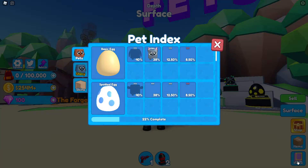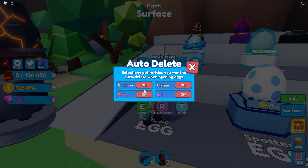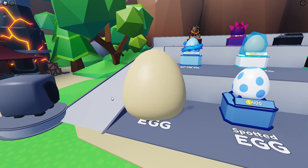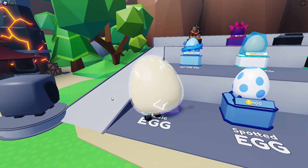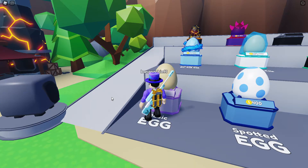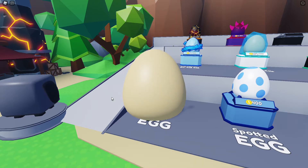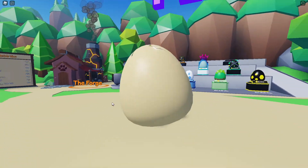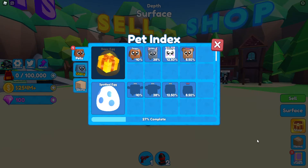Alright, let's start opening some eggs! We've gotten one pet from this basic egg before — the cat. There's free auto-hatch, so we got the doggy. I'm auto-deleting all these pets to keep things clean. We got the unique bunny, and there it is — the rare bear! We're done with the basic egg and we get a free present. I'm gonna save all these gifts for the end.